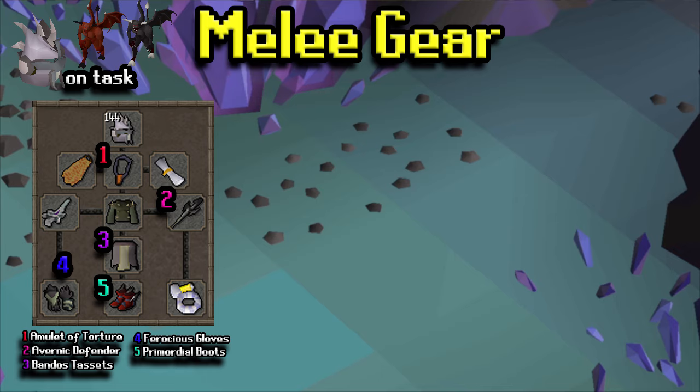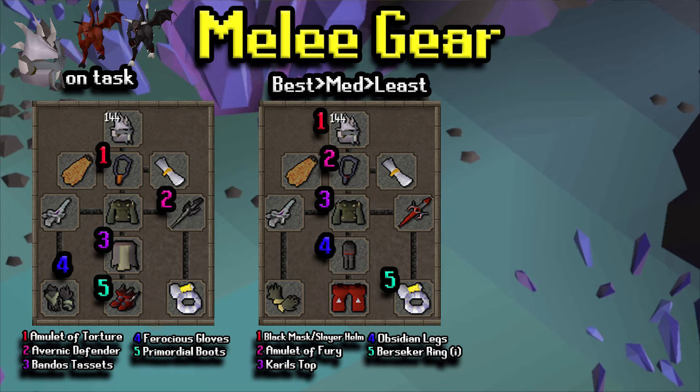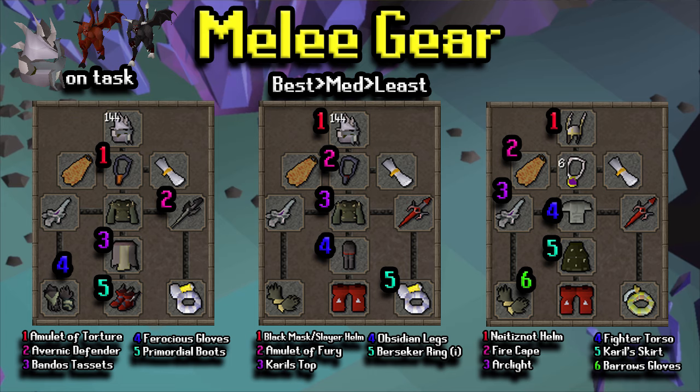The first setup shown is kind of a maxed setup — not fully maxed, as there is a Rada's Blessing upgrade and a Fire Cape upgrade to an Infernal Cape available. That's essentially the best gear setup you're going to want. The mid setup is a little more cost-affordable, probably about a 5 to 10 mil gear setup, which is pretty attainable for a mid-level player starting to get into bossing. That's why I really like Skotizo — it's kind of that bridge from mid-level to high-level PVM. On the far right is the lower gear setup I'd recommend. Black D'hide is a viable replacement for almost anything defensive and it's only about 7k.